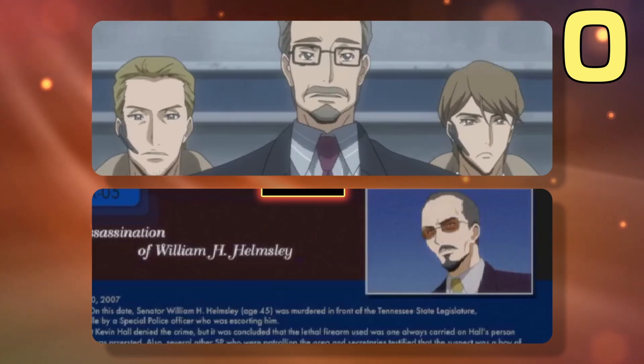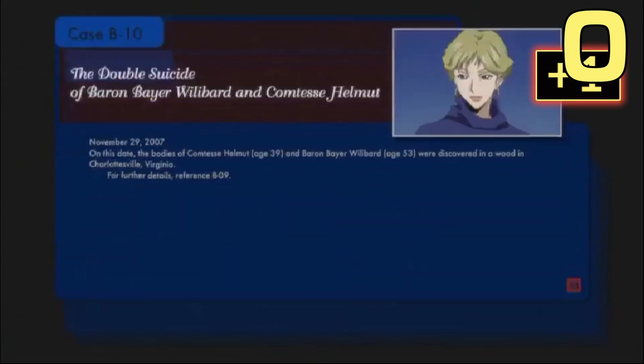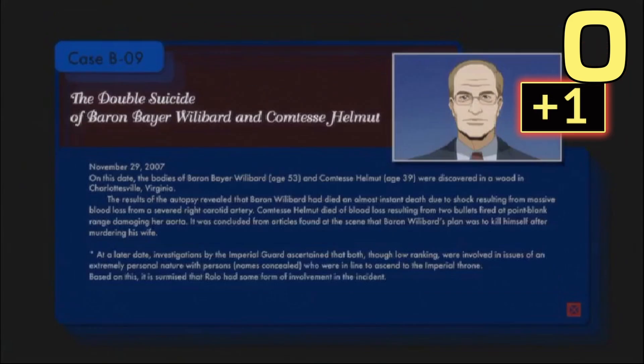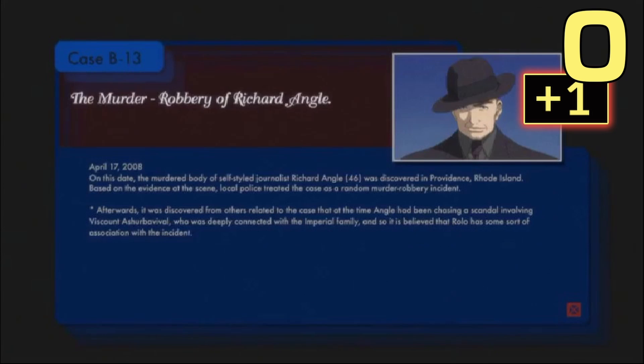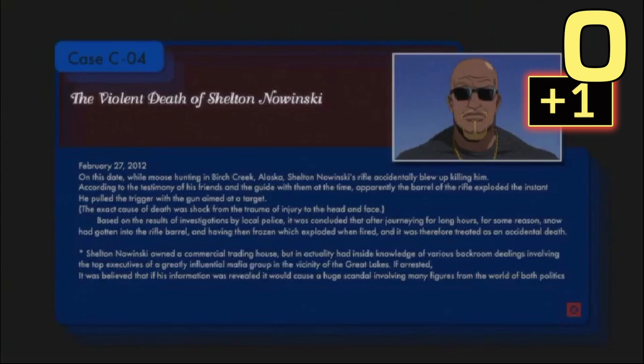This might have been the first guy, but he looks different enough to be counted as a separate kill. Next is a double suicide of Baron Bearer Villibard and Kamatessa Helmont, who involved themselves with someone in line to ascend to the Imperial throne. Next is Richard Engel, who was investigating a scandal on Vincent Azurbavial, another person with connections to the Imperial family. Then there's Giuseppe Camata Maillart, president of the Occidental Corporation, who leaked classified information to the Chinese Federation Tsar. The last profile is Sheldon Nowitzki, someone who could reveal information causing a massive scandal affecting key figures worldwide if he was arrested.